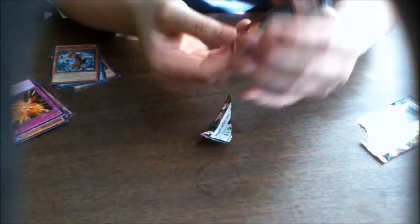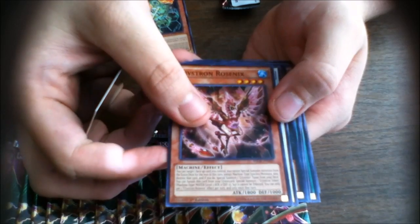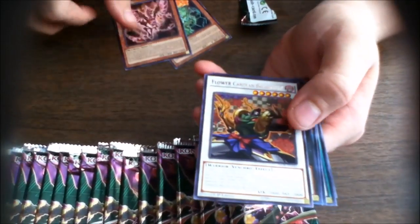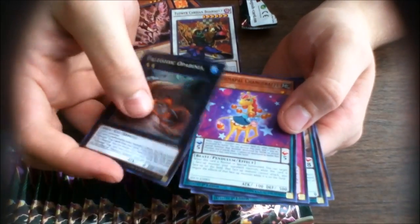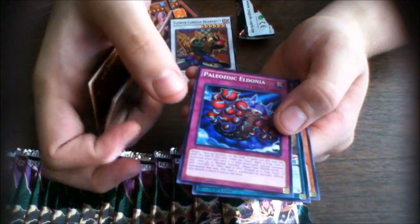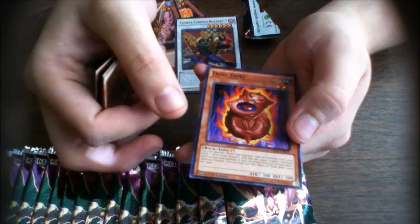Next pack: Chemicritter Onyxox, Performapal C-Scale Eel, Christron Rosenix. I will admit the Christrons look kind of cool. Flower Cardian Auflage, Paleozoic Opabinia for our super rare, Performapal Chain Giraffe, Heliozoic and Eldonia. Another rare from Metalfoes, Bismugear and Doki Doki. What do you do, Doki Doki?